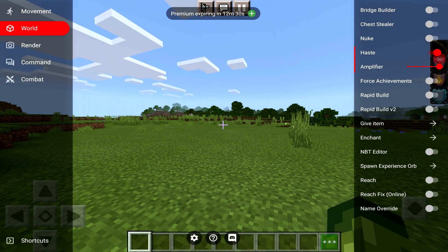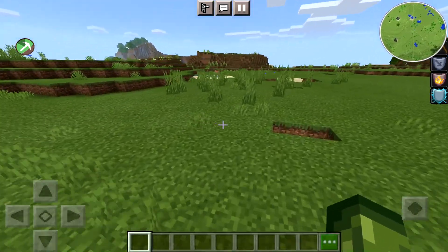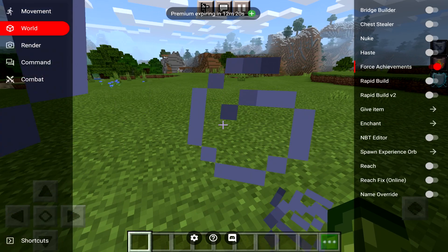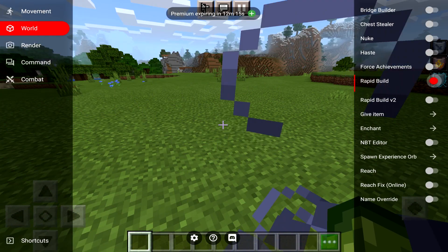You've also got haste as well, which can be changed from one all the way to 50 — completely up to you, which is really good for mining. We have force achievements, which is going to unlock all your achievements, but I kind of don't want to mess around with that because I enjoy doing the achievements in my own time.